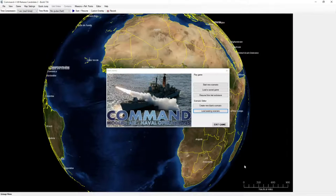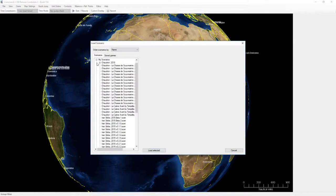Hey everybody, I'm Kushan, and welcome back to more Command Modern Air and Naval Operations. Today I'm going to be continuing work on my Cauldron North Sea scenario, which I've renamed to Le Calme Avant Le Tempête — please excuse my French — which basically means calm before the storm.